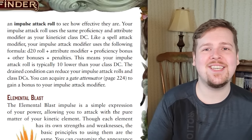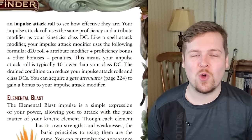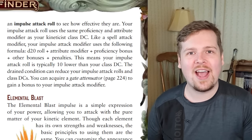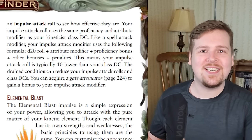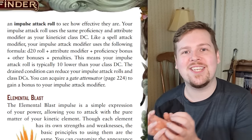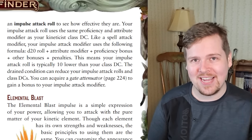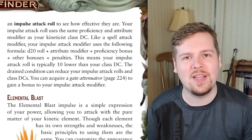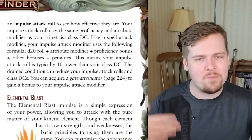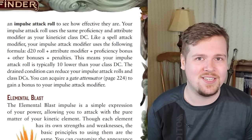Impulse attack rolls and DCs are calculated almost exactly the same as spell attack rolls and spell DCs — they just use your constitution modifier. So it's proficiency plus attribute modifier. With an 18 constitution at level one, you're going to have a plus seven to your attack rolls and a DC 17 impulse DC. Keep in mind that because you are constitution-based, the drained condition is especially lethal against kineticists as it lowers your attack rolls and save DCs. You can also get an item called a gate attenuator, which gives you plus one, two, or three to your impulse attack rolls, but not to your impulse save DCs.